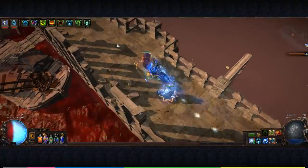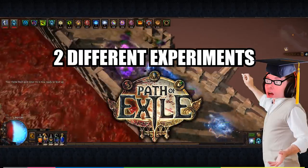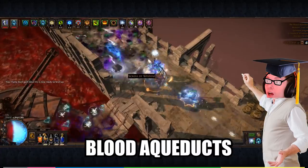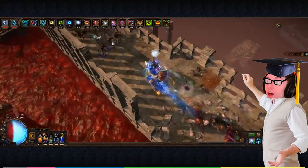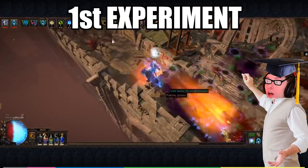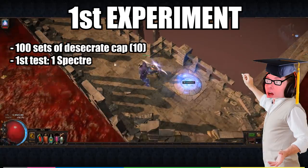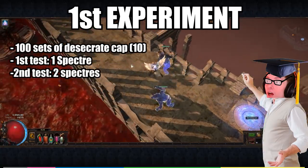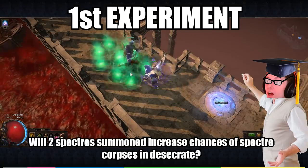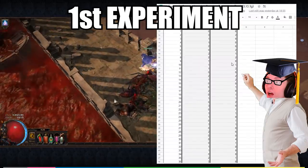In this first section, I will be showing you the results of two different experiments conducted entirely within the Path of Exile engine. The first thing to note is that these experiments were conducted in the Blood Aqueducts, and this information will be vitally important in one of the final sections as we explore the practical applications of the information we gather today. Though 1000 corpses isn't a hugely quantitative data set, it still gave me the information I was looking for.